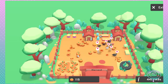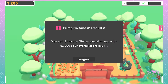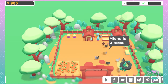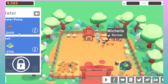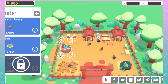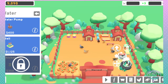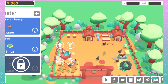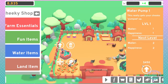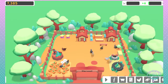Oh my god, too many pumpkins! I got more than last time. Unlock the water item - unlock the water pump and the well. The well's really small, so I'll put it here and I'll put this one here. That will up their happiness some.